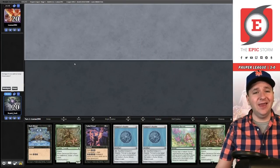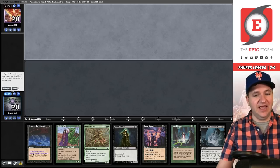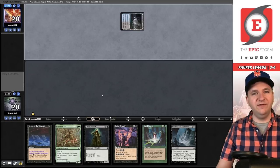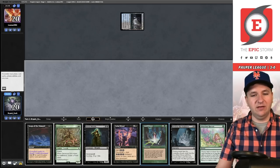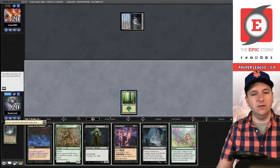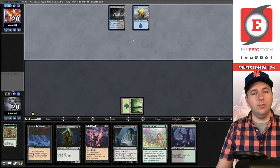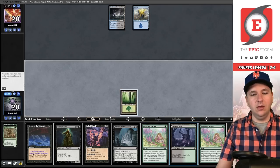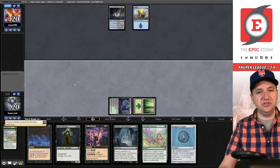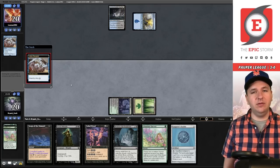Match four, on the draw. We have a hand that can get lands but no initial mana source so we mulligan. The next hand seems fantastic. We're facing Dimir Terror — hoping for more non-blue decks. We'll grab the basic Forest, play it, cycle the End and go grab Haunted Mire, then pass. Opponent plays Island and passes. Another Abundant Harvest for non-land — Conjurer's Bauble — not terrible, reduces the cards needed to win.